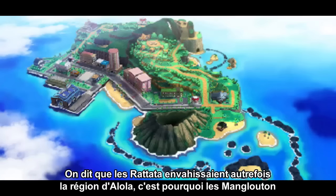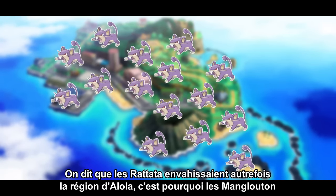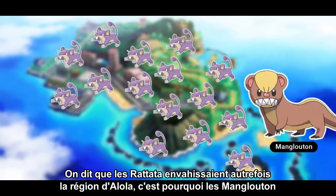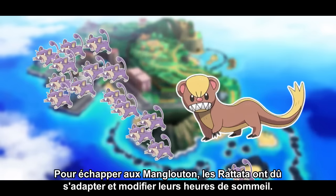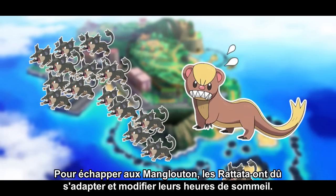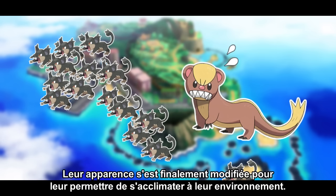It is said that Rattata once overran the Alola region, so young Yungoos were introduced to the area to take care of the problem. To escape from Yungoos, Rattata had to adapt and change their sleeping hours. In the end, their appearance changed to help them deal with their surroundings.